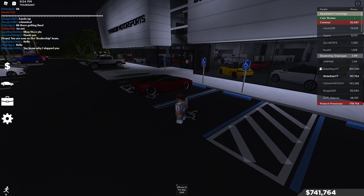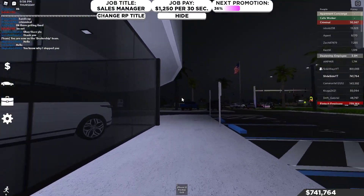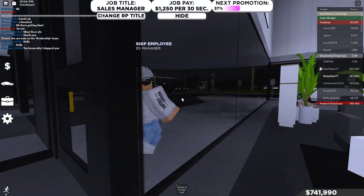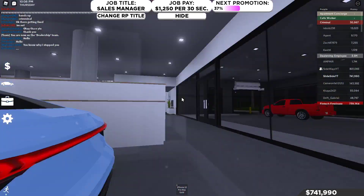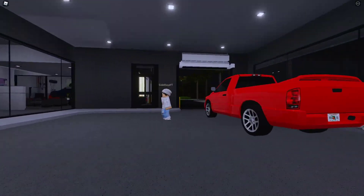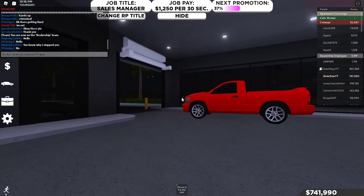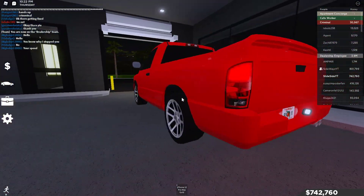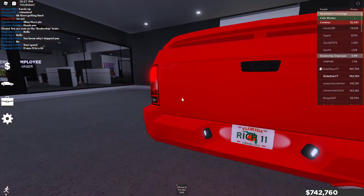Hey everyone, and welcome back to another video on the SlideSide YouTube channel. We're back with another build battle in South of Florida today. We are here with Sideways, aka Jack. And he has a really cool truck today — it was his fault that we're doing this video. Thank you for having a truck that actually looks kind of cool in this game. So today we're going to be doing a drag truck build battle, and I think this is going to be crazy. Jack is going to take his Dodge Ram and build it while I go look for a truck to build.